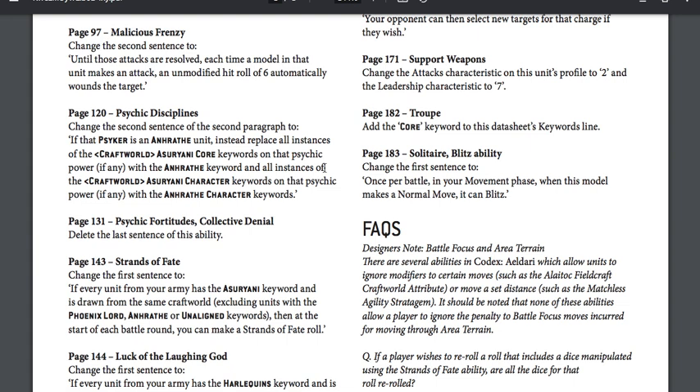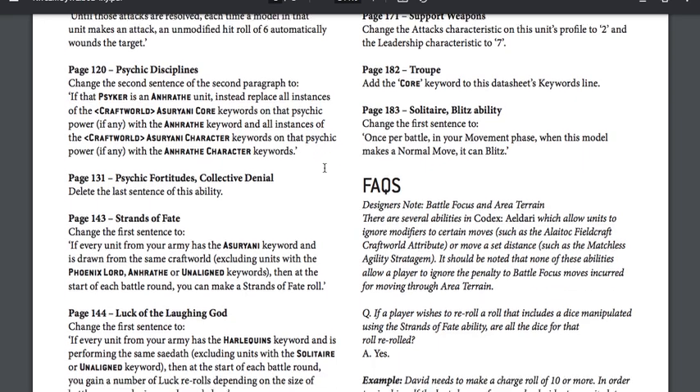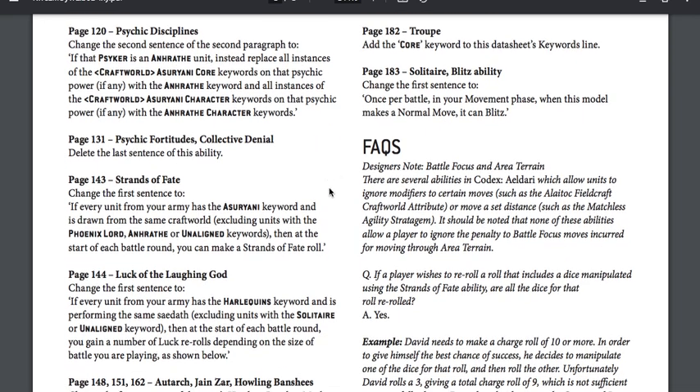Page 97, Malicious Frenzy: change the second sentence to 'until these attacks are resolved, each time a model in that unit makes an attack, an unmodified hit roll of six automatically wounds the target.' This just clarifies that this is not an indefinite ability — it only applies during the current phase until you resolve your attacks.